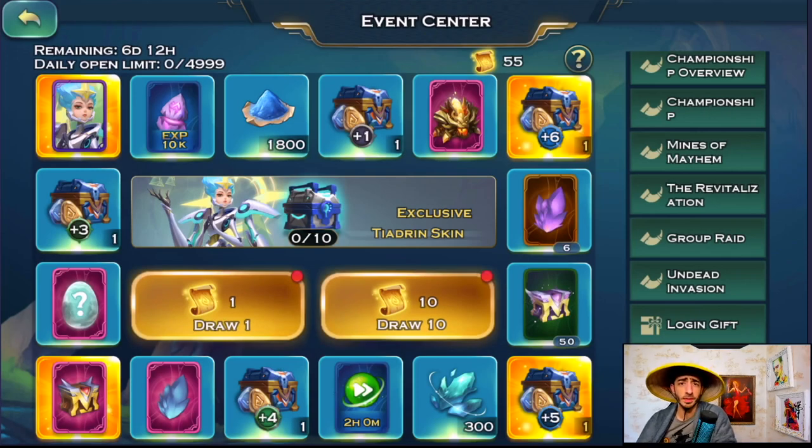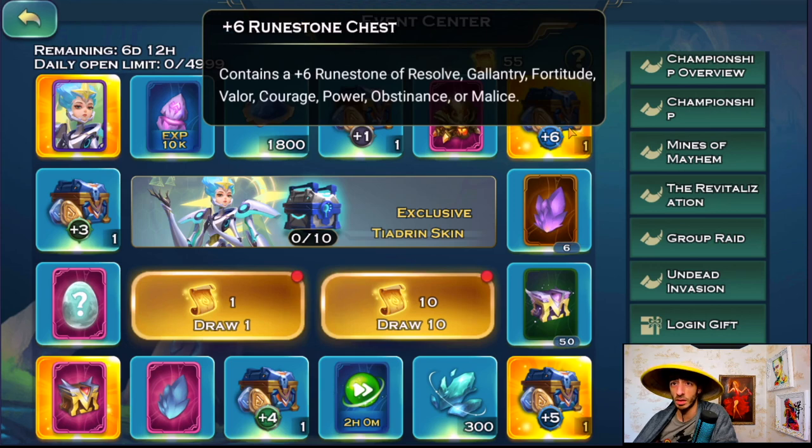Hello everyone, Toby's here and today we're doing the lucky wheel, rocking the Vietnamese hat — because why not. Looking at this wheel, they actually added a Rule Stone Plus Six, which is new to the game. I have no idea how much this is going to give.